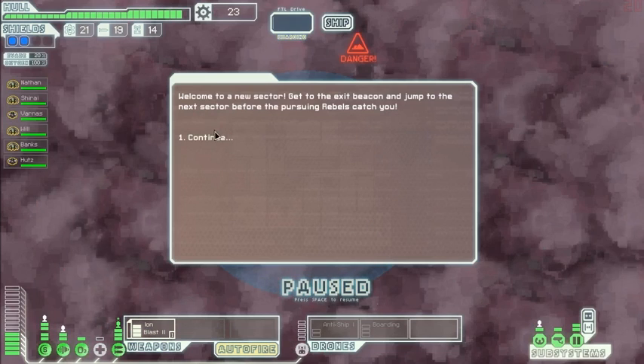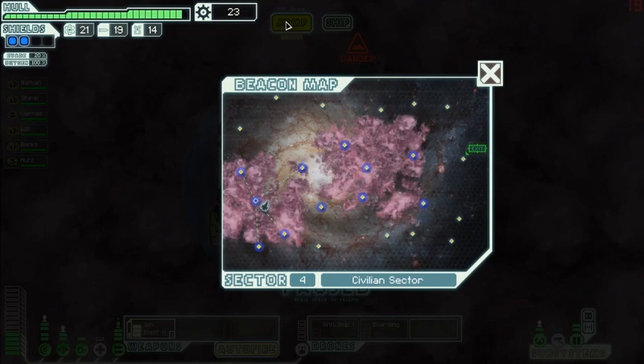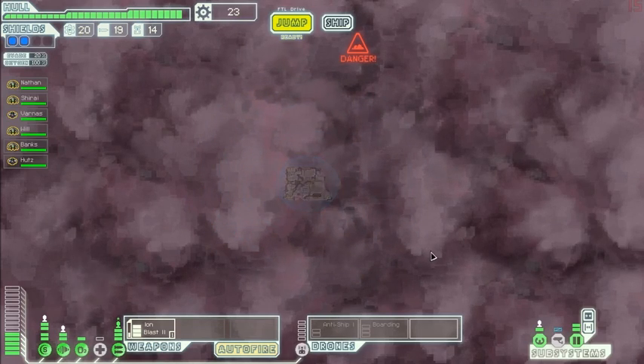Welcome to the new sector — we have nebulae, so we can just take our freaking time. The question is do we go through the heart of the nebula or do we go up and over. I say we go south actually — we can go here, here, then either up there or around there. And since it's so far away from the rebels, we can even spend a few jumps in a nebula to slow them down.